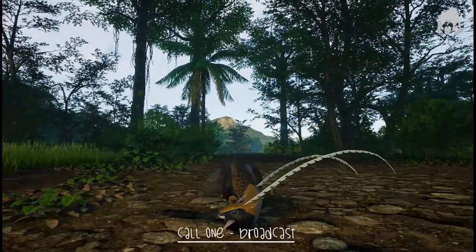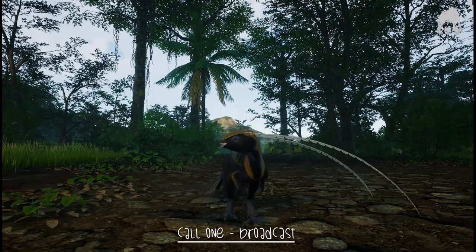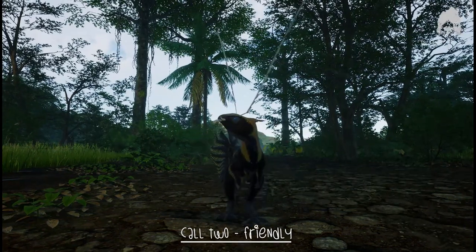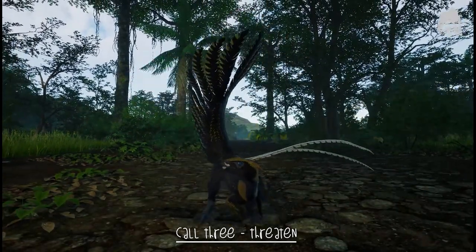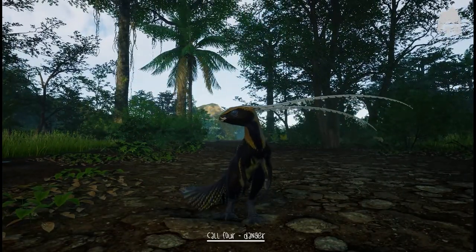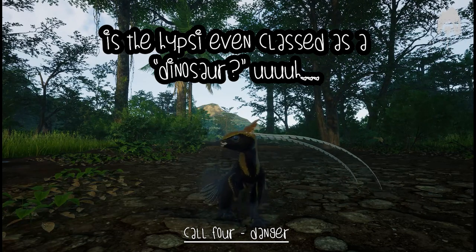So this is where I'm showing off the calls. That's the first call, which is the broadcaster and the friendly. I like his little head feathers — I think they move a bit erratically though, they're a bit bizarre. It's a very cute dinosaur though.